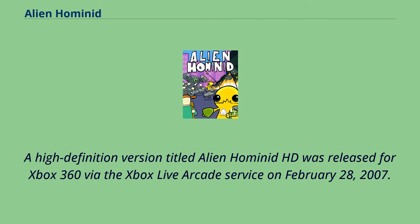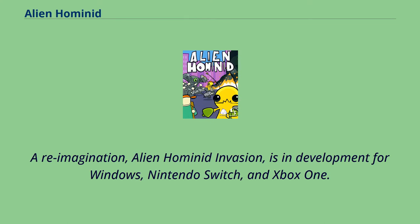A high-definition version titled Alien Hominid HD was released for Xbox 360 via the Xbox Live Arcade service on February 28, 2007. A reimagination, Alien Hominid Invasion, is in development for Windows, Nintendo Switch, and Xbox One.